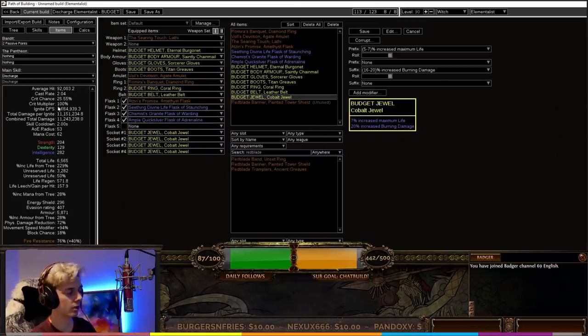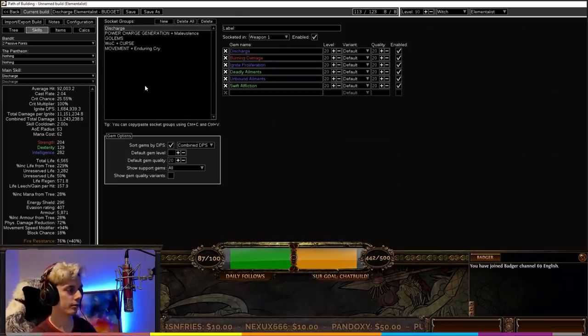The Ignite DPS is closing in on 1.7 million — that's the actual hit DPS — but it lasts for a total of 11 million DPS, and that's with the budget tree, budget skills and links. Now that we've talked about the gear, let's talk about the skills themselves.